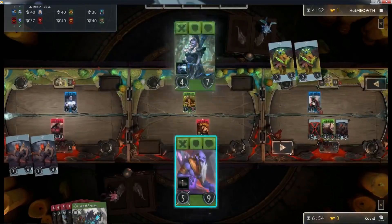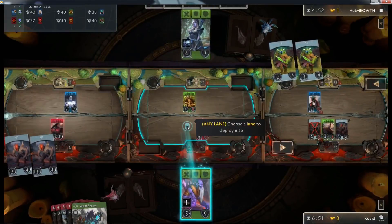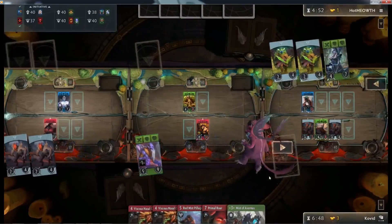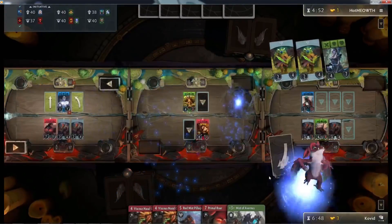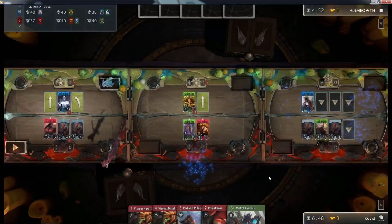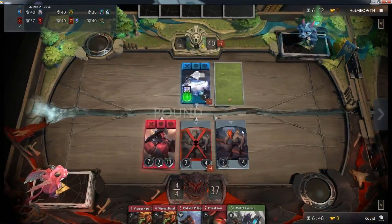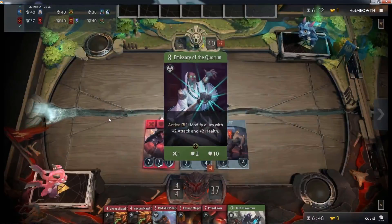Actually what we should have done there is drop that Mist of Avernus. We have Mist in our hand. If you've got something like Mist of Avernus in your hand — what's the other one? Unearthed Secrets. Mist of Avernus and Unearthed Secrets are fantastic round one green cards. Because for three mana, they give you incredible value throughout the game. You really want to get them down early. It's a bit of a shame it was in the far right lane where you had your green hero, but you still should have been putting it down.